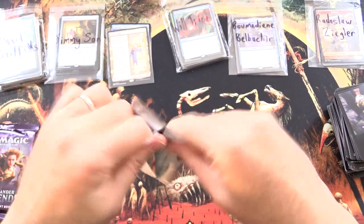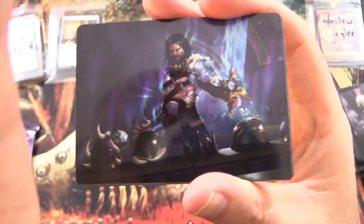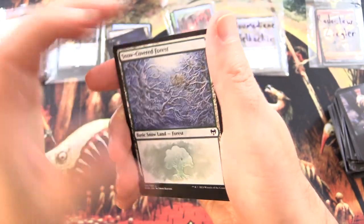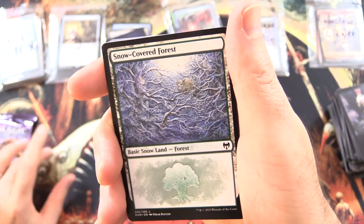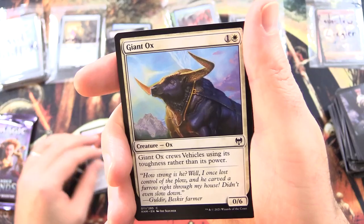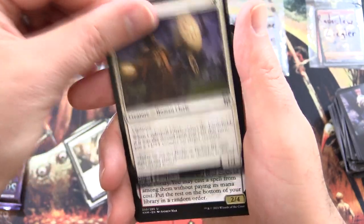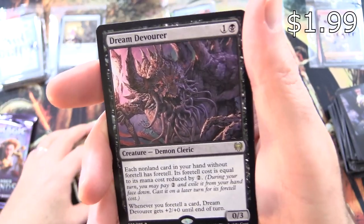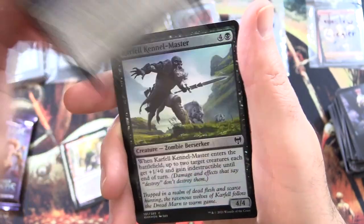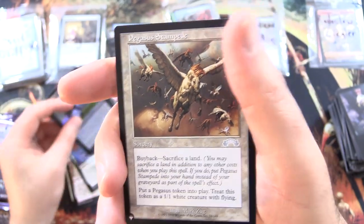Next up we have some Kaldheim. What are the heavy hitters in Kaldheim these days? Leave a note in the comments if you have a preferred Kaldheim card. We have Halvar, God of Battle — and the Phyrexian version too, you know the one. Snow-Covered Forest, Raiders' Carve, Giant Ox, Revitalize, Doomskar Oracle, Iron Verdict, Codespell Cleric, Svella Ice Shaper. Dream Devourer is the rare, along with Magda Brazen Outlaw. Another troll — Ice Hide Troll Foil. Carfell Kennel Master. And from the list, Pegasus Stampede from Exodus.